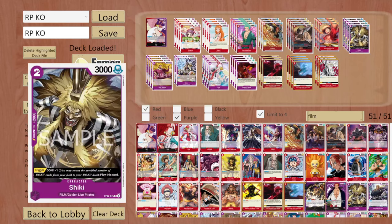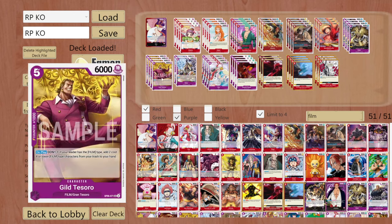Then we are running four copies of Shiki - he is a film type character, 2k counter. Then we are running four copies of Gilte Tessoro, the new one, not the old one. He is a 1k counter and his effect really helps with this deck. For just down minus one on play, if your leader has the film type, you add up to two cost-4-or-lower film type characters from your trash to your hand.